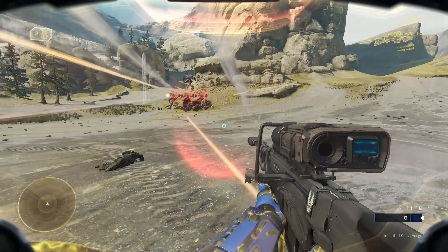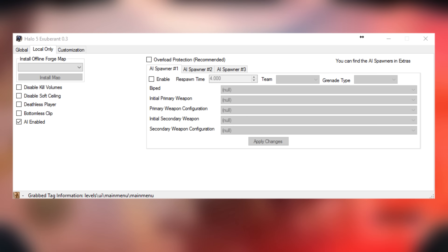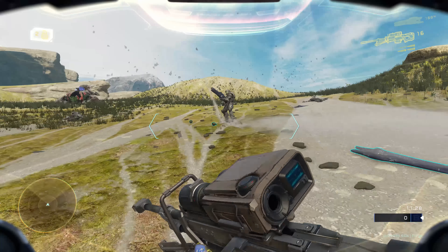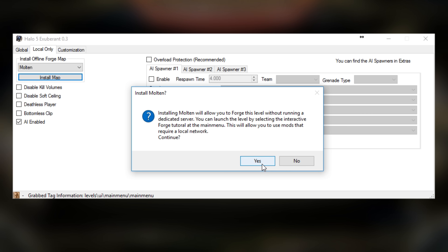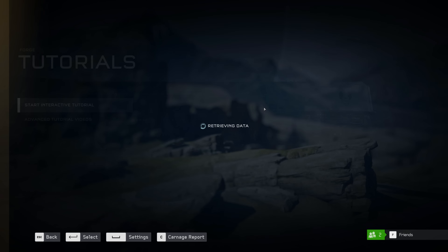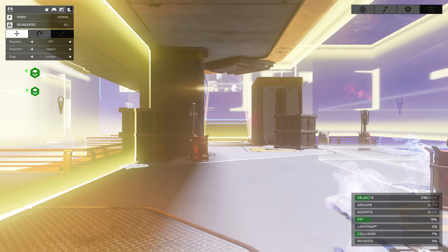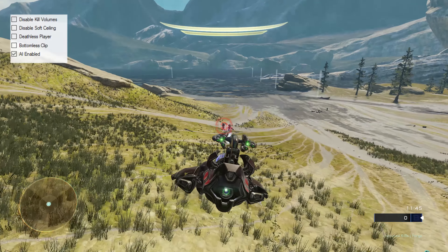Now let's jump over to the Local Only tab. Everything in here only works in a local game, meaning you can't be connected to a dedicated server — you have to be in an offline local state. But since the majority of Halo 5 is online only, how do you do this? You use the interactive tutorial. The first option you'll see is 'Install Offline Forge Map.' You select the map, install it, and it'll overwrite the interactive tutorial. So when you load up the interactive tutorial after installing a map, it'll load that map in offline mode. From there you can spawn AI and mess around with everything else that only works offline. Other options here include deathless player, bottomless clip, and disable barriers.